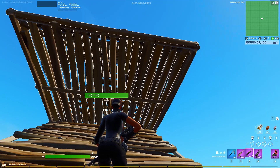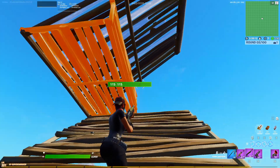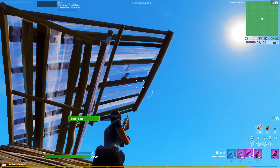Once you get to this point, what you're going to do is edit the floor — these two tiles — and then edit these two tiles of the cone. I like doing both edits going down, but the person I actually watched do it the first time edited the floor and then the cone up so that their crosshair was already up.